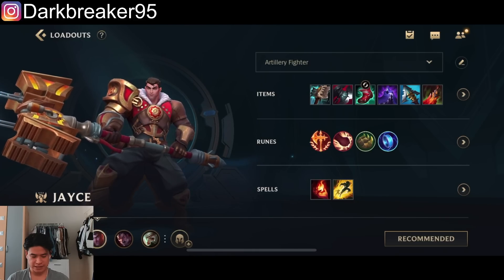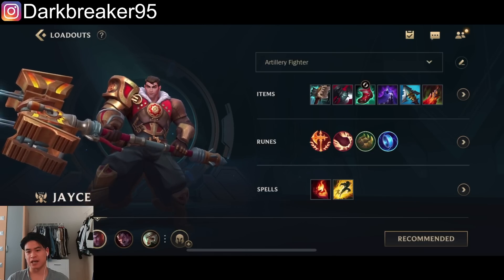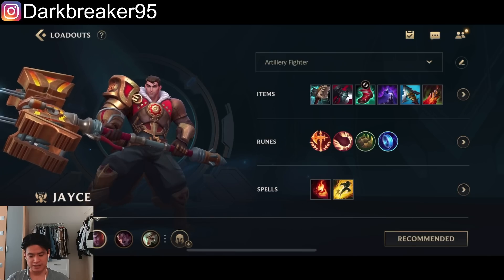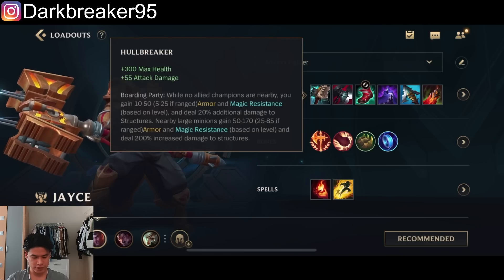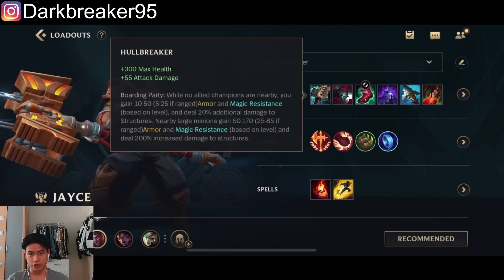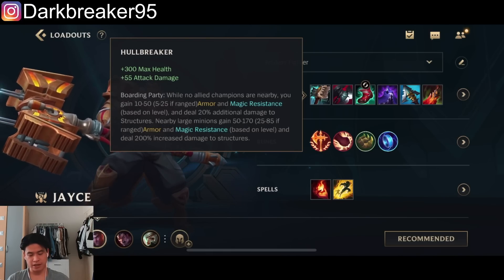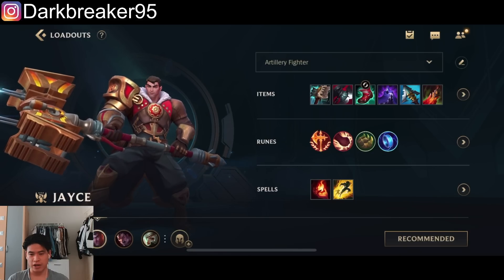There are three item builds you can go for Jayce. This is gonna be the Baron lane Jayce build where you match against another split pusher like Jax. I think it's mandatory if you're playing against a champion like Jax who's building Heartsteel, because otherwise you will always get pushed in. You still get decent resistance in cannon form — full resistance — and in ranged form you get half the resistance.